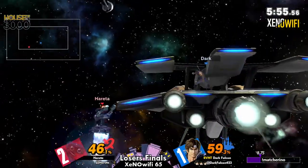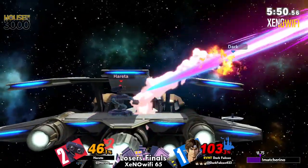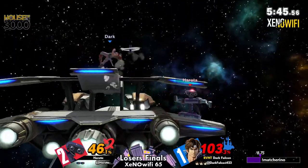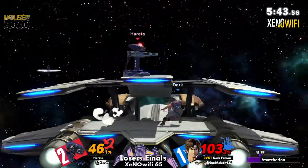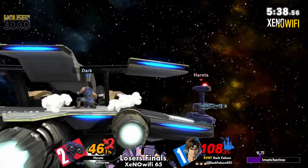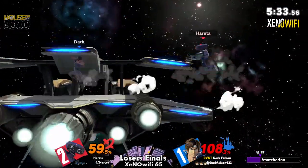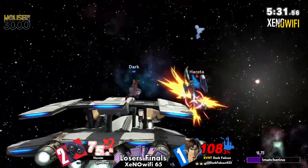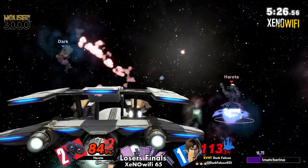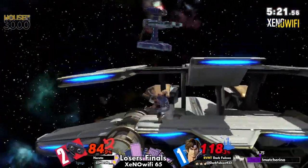Hereta has not been able to get any meaningful offense out the entire match. But right now we get a little near-the-ledge fair combo. Landing into the laser. Side-B gonna come out. Not gonna pressure Dark Falcon — wisely just chooses the safe option back on stage. We're back off again though. Hereta's pulling the trigger on that side-B a lot — they're really getting desperate to close the stock out. Dark Falcon is covering all their bases right now, and Hereta just cannot find a way in.